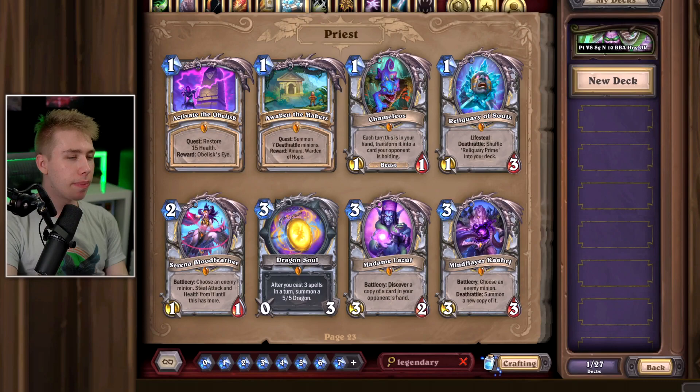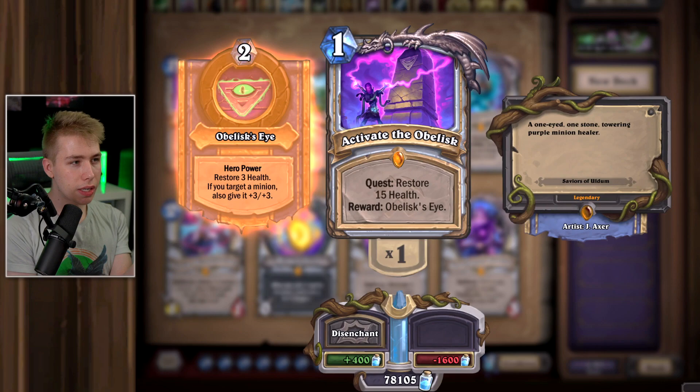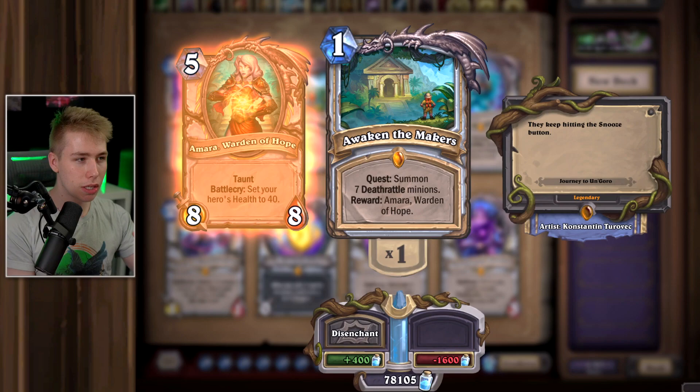Priest — my least favorite class. Activate the Obelisk — people play this card in Big Priest in Wild and I don't understand it. When you play Big Priest you win by summoning big minions over and over, not by buffing your minions +3/+3. So you waste 400 dust you could get from disenchanting, and you also get a hero power you don't need to win. This card is just pretty useless. Awaken the Makers — this card is good. If you play any OTK in Priest and want to draw your entire deck quickly, you play Deathrattle minions like Loot Hoarder, Bloodmaid Stenos, and Dead Ringer, and resummon those over and over to draw cards fast, with Amara meaning you don't die. For those decks, play it and keep it. Besides niche meme decks you probably won't play, you can disenchant this card.